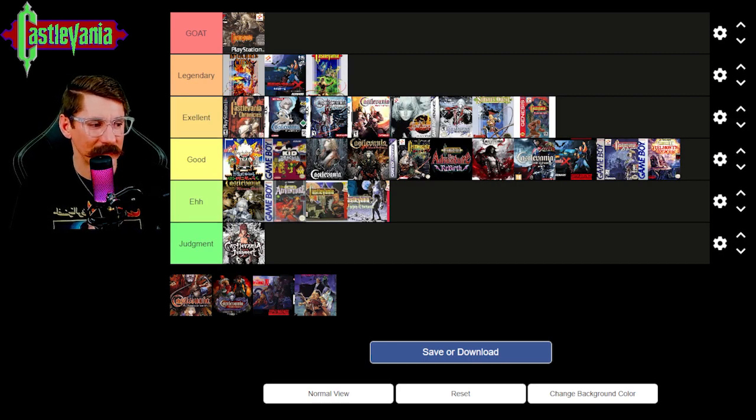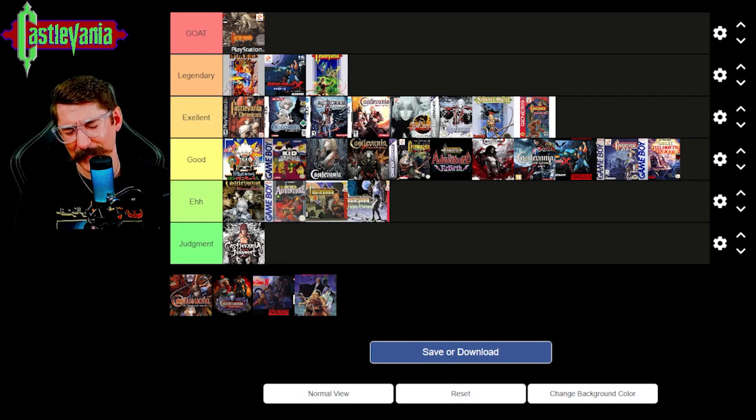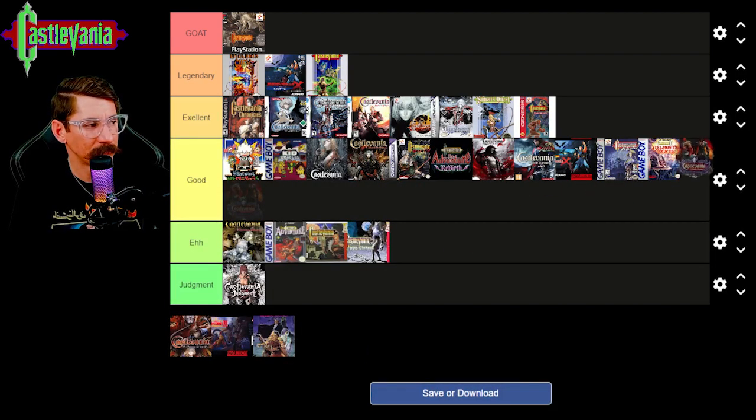Castlevania Mirror of Fate HD — I have this; it was in my thumbnail picture. This game tries to do a 2.5D style. It also came out on DS first, then was released on PS3 as a definitive edition. I'm going to say this is a good game — not excellent, not legendary, but not borderline crap either. It's totally worth playing; if you can track it down for a good price, no doubt you should play it.